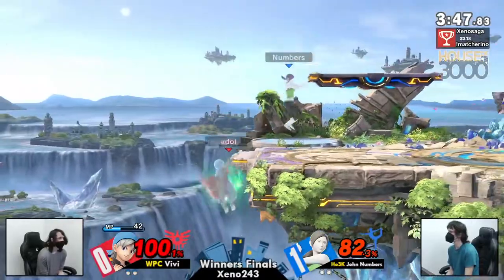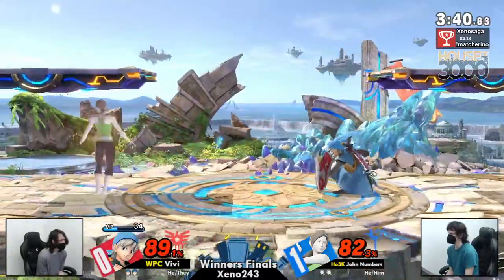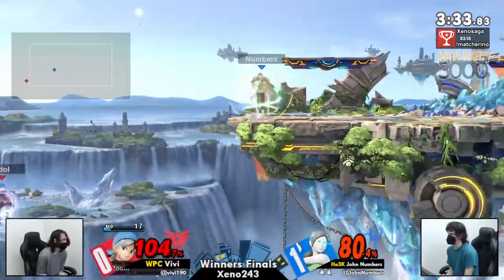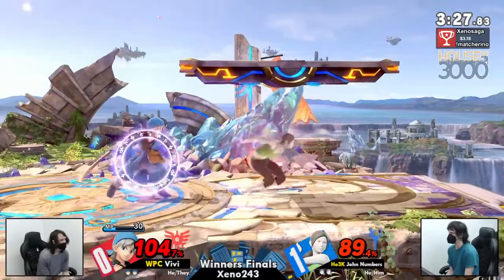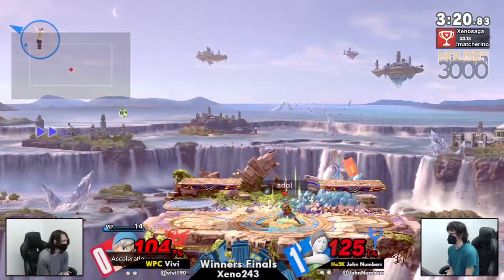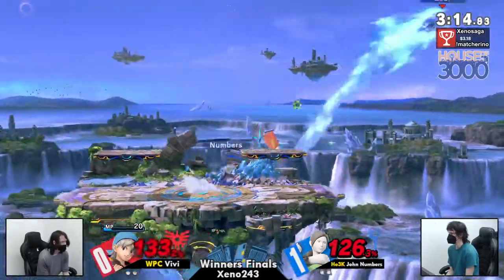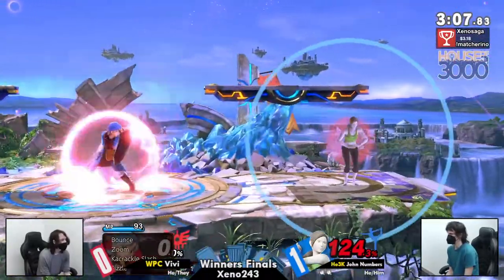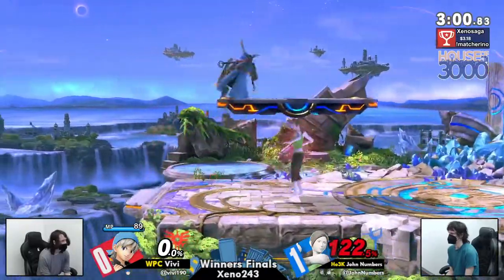The drop down there — a little swoosh. Despite how this entire set has felt very John-favored, it's still a pretty even game two right now, getting these dangerous red percentages on both sides. Opting for the up throw, not allowing John to get back off stage. Double 599. I love Vivi crouching right there, trying to get a little bit of the passive MP.